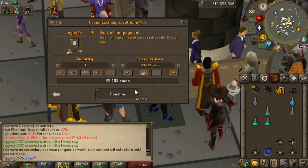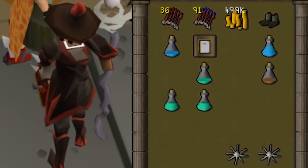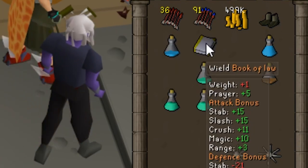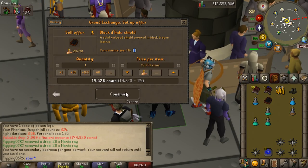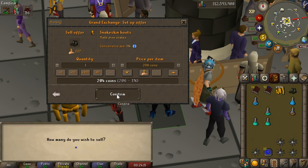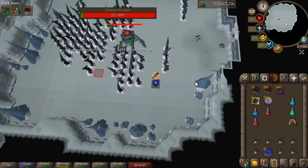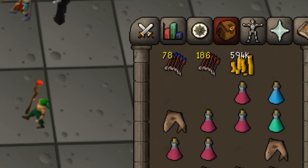We're going to make a quick gear upgrade here — swap out the Black D'hide Shield for the Book of Law. We just bought the page set on the Grand Exchange. It gives us a similar attack bonus while also giving us a prayer bonus, which will be very helpful. Our prayer is draining pretty quickly due to long kills, so this is a decent swap. Even with the minimal gear upgrading so far, our kills are getting much more consistent. That's another 3-kill trip worth a solid 600k.